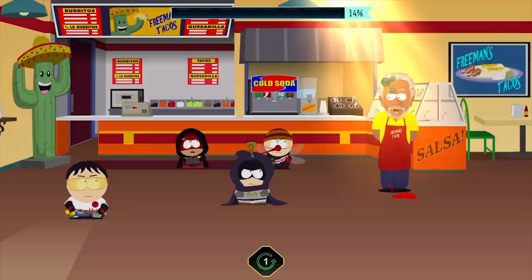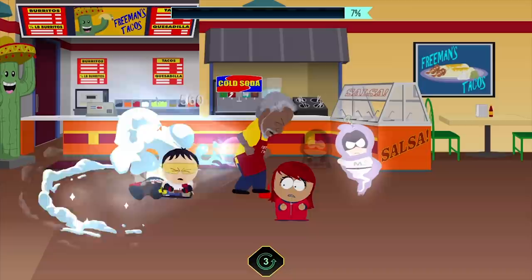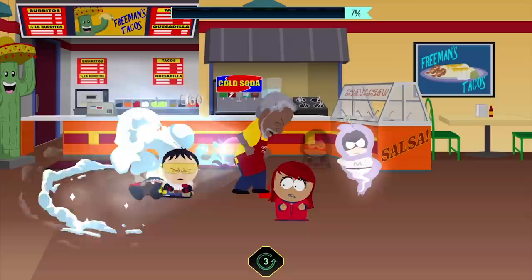In the final phase he can use Charm, so use status effects to keep the damage flowing while using items to keep everyone alive. Your allies will almost certainly die, but try to never have everyone grouped at one side of the fight and heal from afar if you can. Keep the attacks raining in and you'll eventually grind Mr. Freeman down.